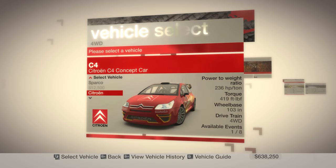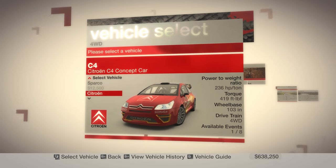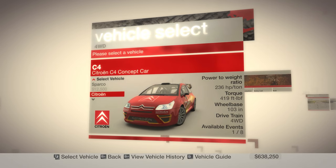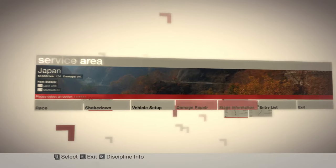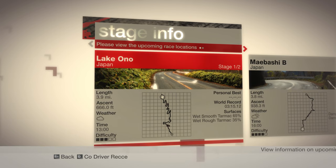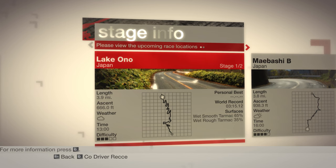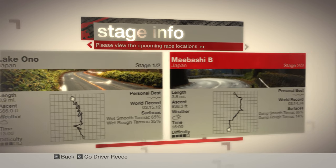The Citroen C4 is a proven car, no question. It's very neutral and sticks through the corners like glue. It's not as powerful as the others in class but it is smooth and easy to drive — you'll always see its name at the top of the leaderboard. Though, I said it was proven, but it's a concept car. We'll get some stage info: a nice fast stage with mainly wide roads, high average speed, and you can use third or fourth gear for a lot of the turns. Watch out for a couple of big jumps — you'll need to slow down and keep the car as flat as possible to ensure the best landing.